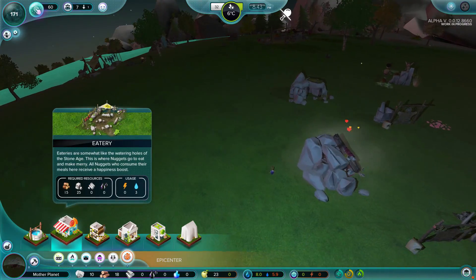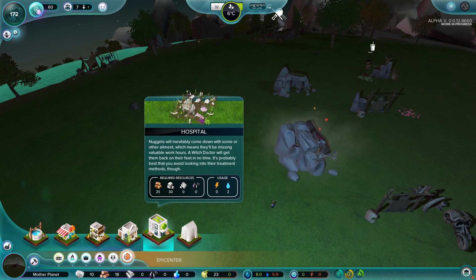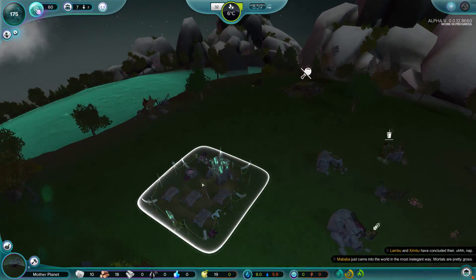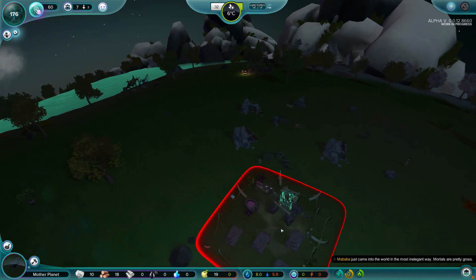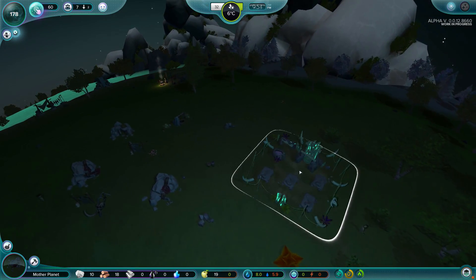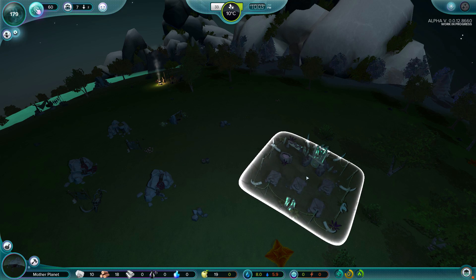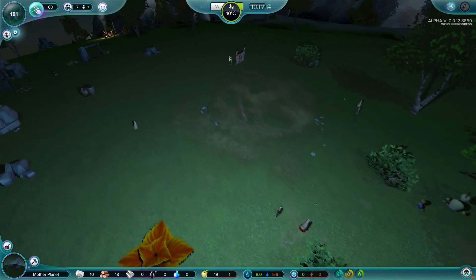So we've got our eatery, our well, a constructor's hut, a cemetery, and a hospital. Nuggets will inevitably come down with some ailment, which means they'll be missing valuable work hours. A witch doctor will get them back on their feet in no time - it's probably best that you avoid looking into their treatment methods. That sounds fantastic. We need a hospital big time. I'm going to put this right over here, close to the village - want to keep it fairly close. We'll start building outward.